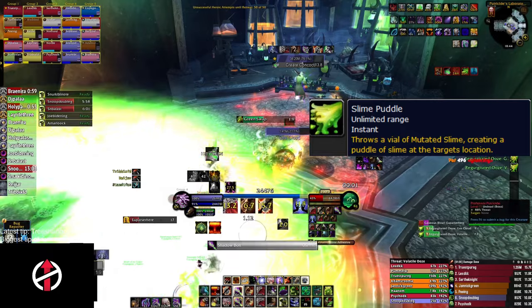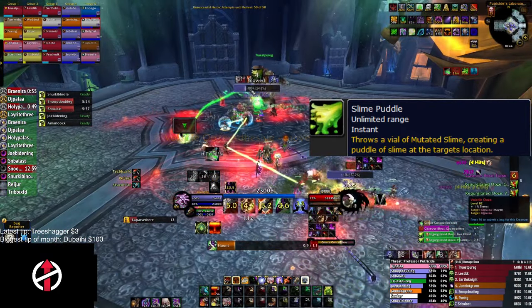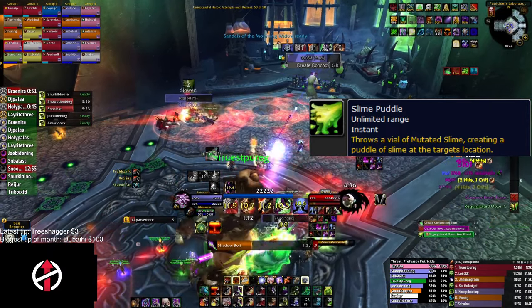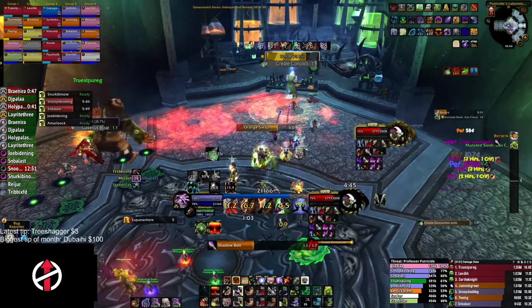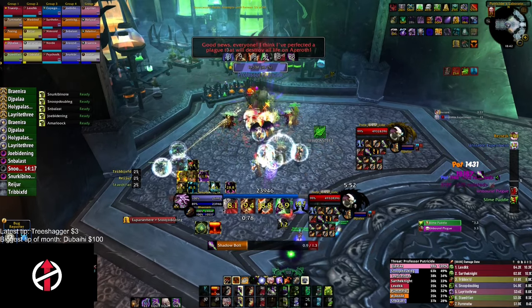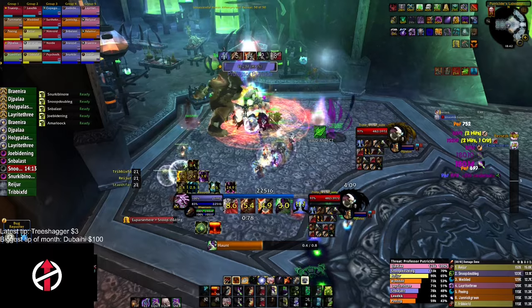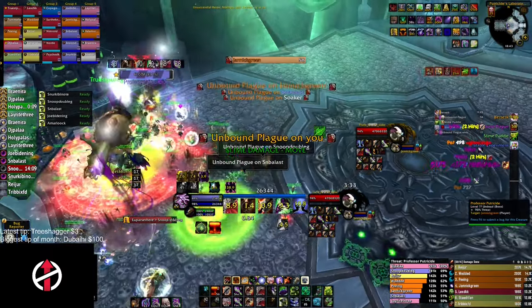Starting from 10 seconds into the fight, and every 30 seconds after that, Putricide will throw two slime puddles at two random players, creating a growing ooze at those locations. This ooze is absorbed by the Mutated Abomination. On pull, we usually stack up at the table or to the left of the table to bait the puddles there, before the boss is moved under the green valve, ready for the first volatile ooze to spawn.